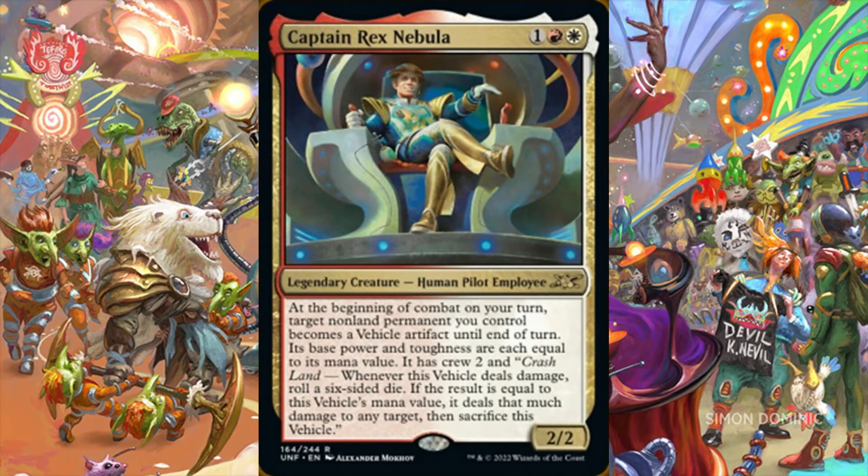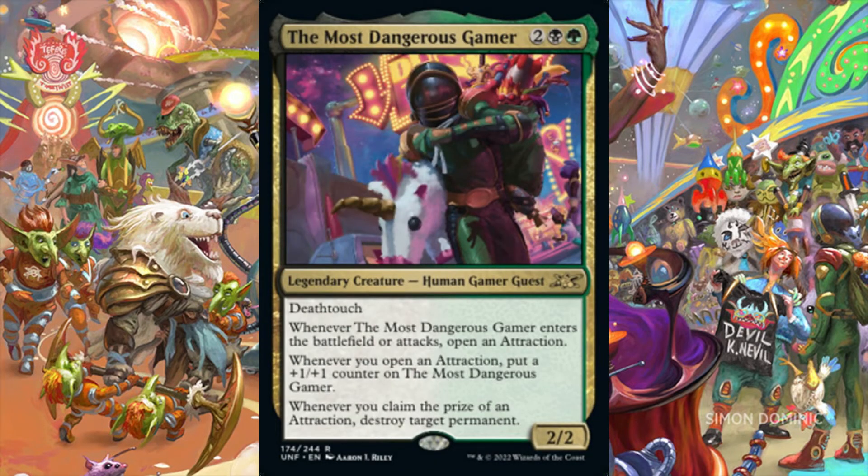This Boros legend requires a pretty specific 99 for the purposes of accentuating its abilities. Any EDH builds in Boros colors that care about rolling dice and dealing damage have an option at commander with Captain Rex Nebula. The Most Dangerous Gamer is a 2/2 legendary human gamer guest with deathtouch for 2 in Golgari colors. Whenever it enters the battlefield or attacks, we open an attraction. Whenever we open an attraction, we put a plus-one, plus-one counter on it. Whenever we claim the prize of an attraction, we destroy target permanent. This Golgari legend is dependent on playing with an accompanying attraction deck. If we're not playing with attractions, then we're not playing with The Most Dangerous Gamer.